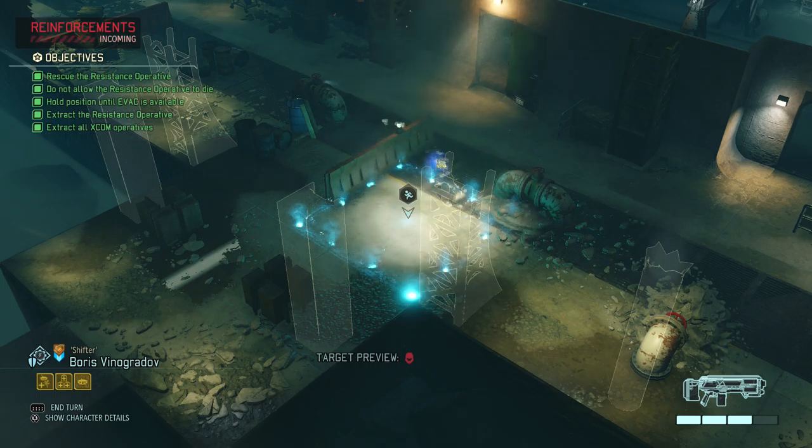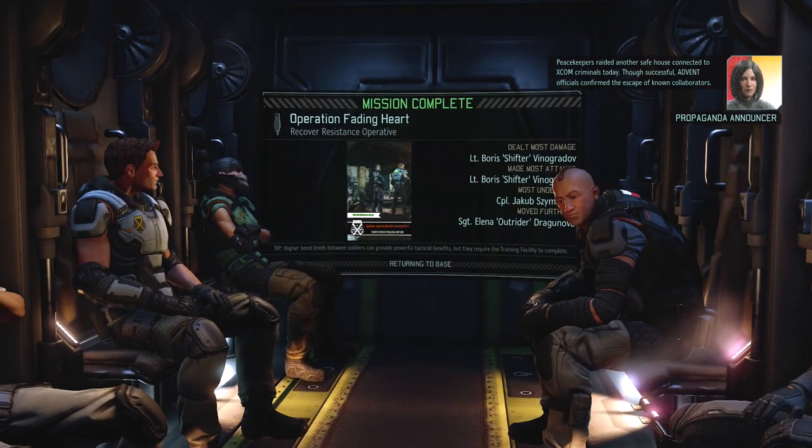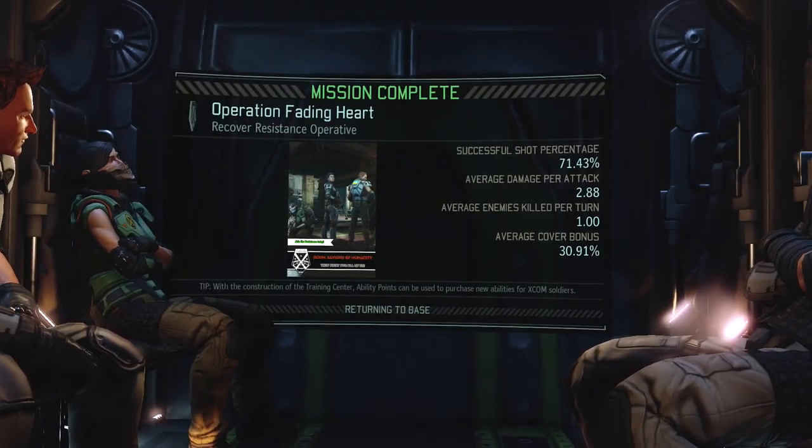We didn't have any bugs, the game didn't crash, and we only have one injured soldier — which is pretty much perfect in my world. We'll see who leveled up. I'm very happy about our Reaper leveling up because we actually got some ability points on the last covert action. Peacekeepers raided another safe house connected to ex-con criminals today — advent officials confirmed the escape of known collaborators.